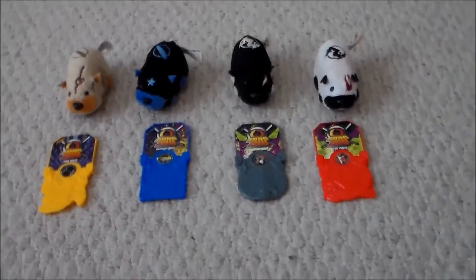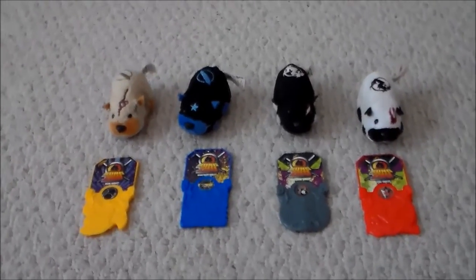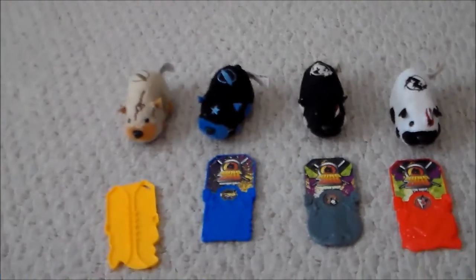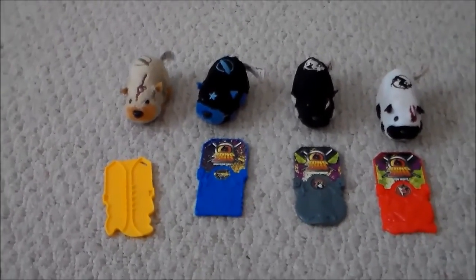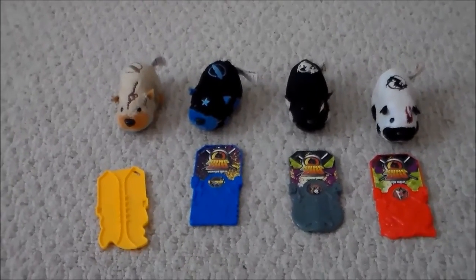As any Kung-Zu fan will likely know, each Kung-Zu comes with his own battle tablet. When the Kung-Zu is run over this tablet, he will unlock his own battle sounds and go into battle mode, which is when you can put him in the arena to fight against other charged-up battle hamsters.